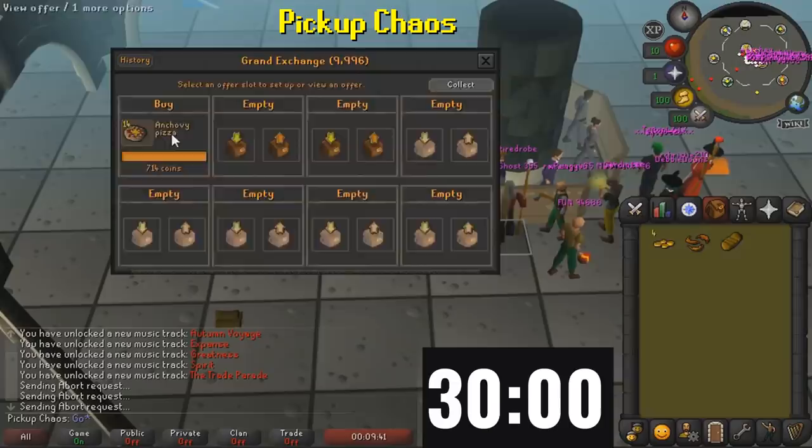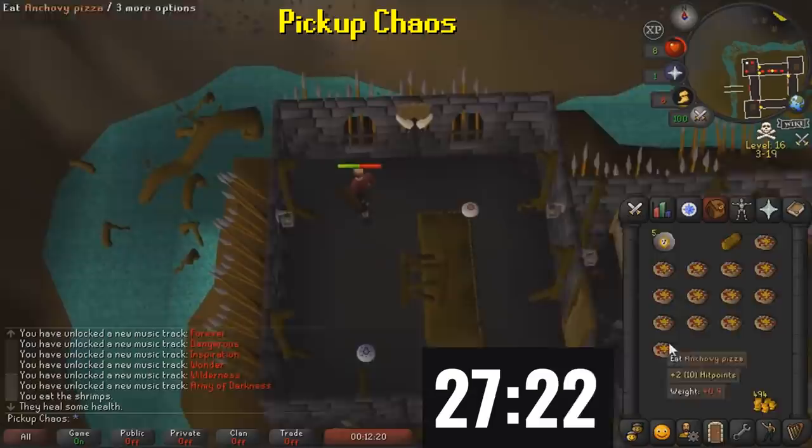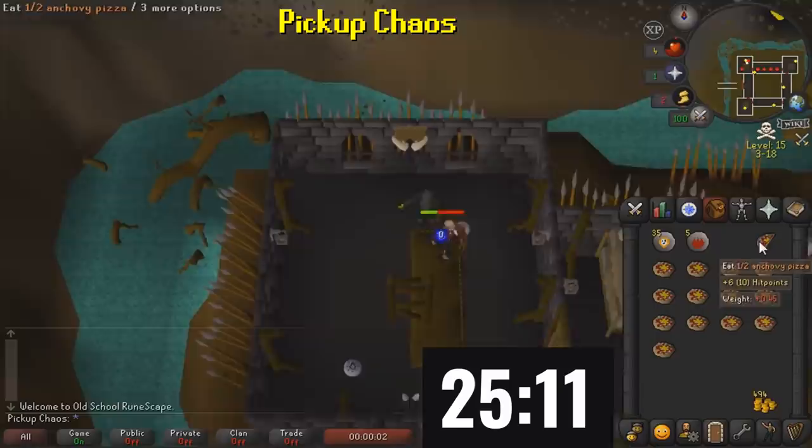Pick Up Chaos starts by buying 14 anchovy pizzas and heading north all the way to the Fortress in the Wilderness. His username gives away his strategy — there's actually a Chaos Rune spawn in this Fortress, with two Chaos Runes spawning there. Since he ran there at the beginning of the challenge, he hasn't lost aggro to the surrounding NPCs. He ends up dying to one of them and has to come all the way back.